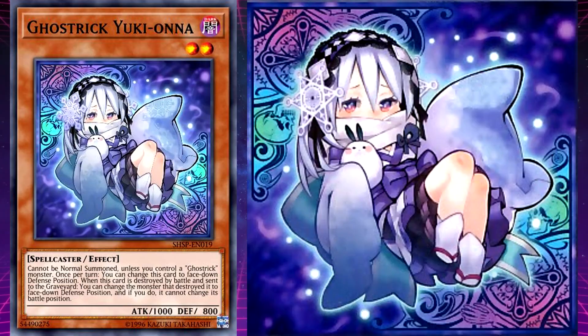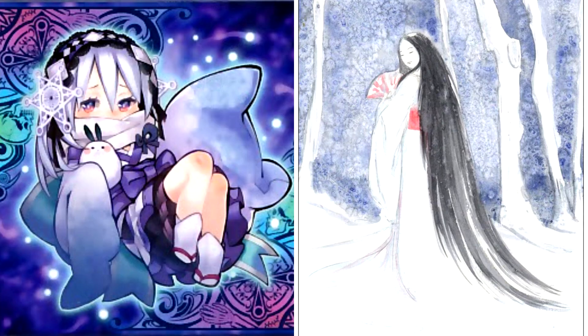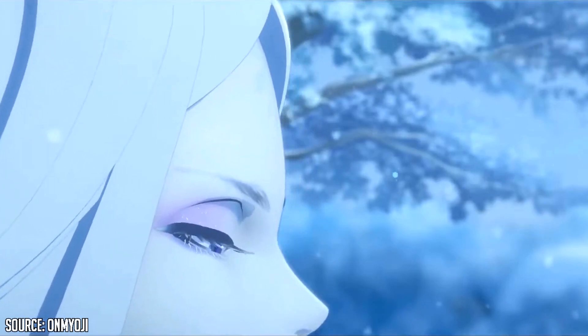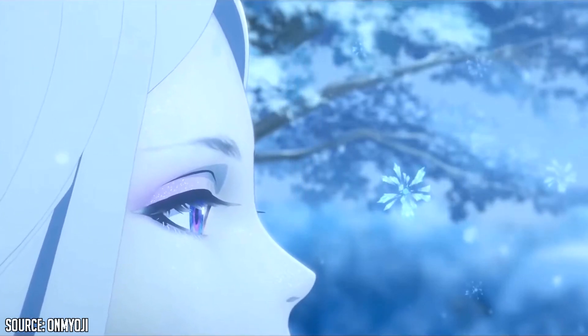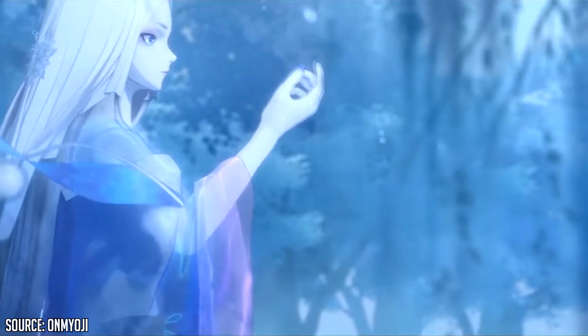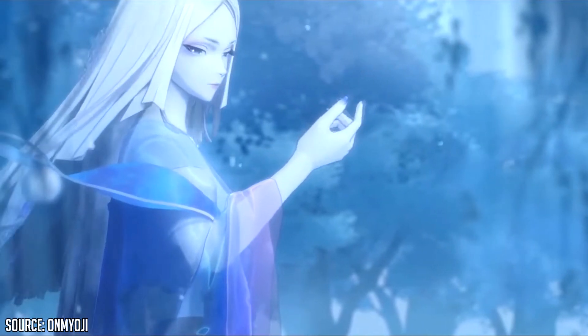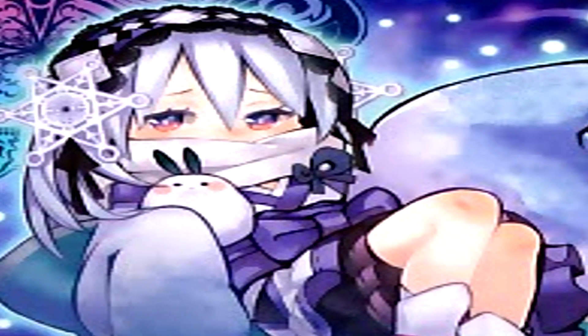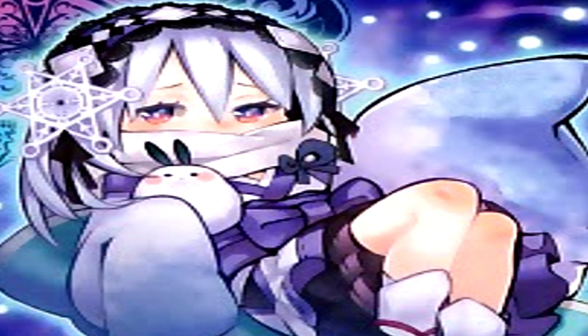Ghost Trick Yuki-Ona's unique effect is: when this card is destroyed by battle and sent to the graveyard, you can change that monster to face-down defense position, and if you do, it cannot change its battle position. Yuki-Ona is based on a Japanese spirit of the same name meaning 'snow woman.' This creature appears on snowy nights and floats across the snow-strewn floor leaving no footprints. Some legends say she is the spirit of someone who perished in the snow — though beautiful, she is incredibly ruthless and will kill all those she crosses paths with.